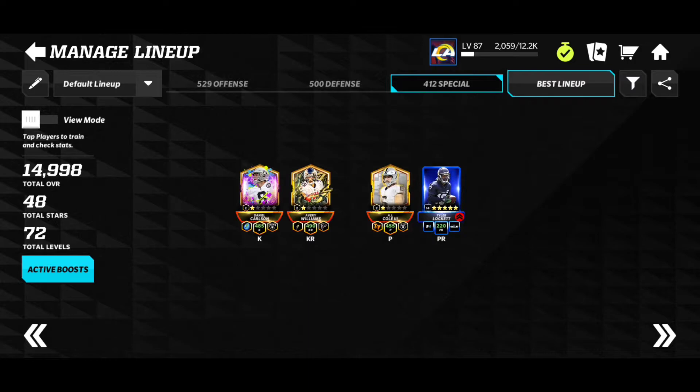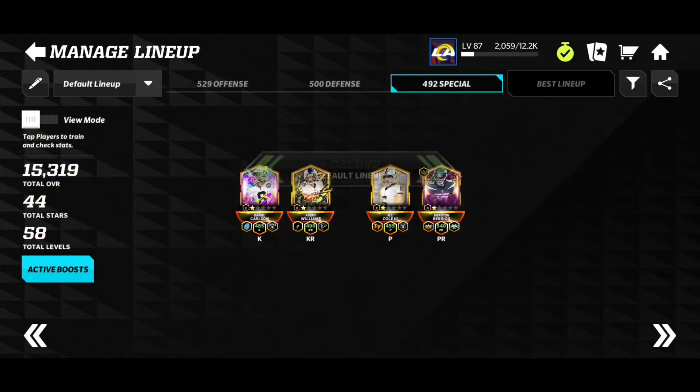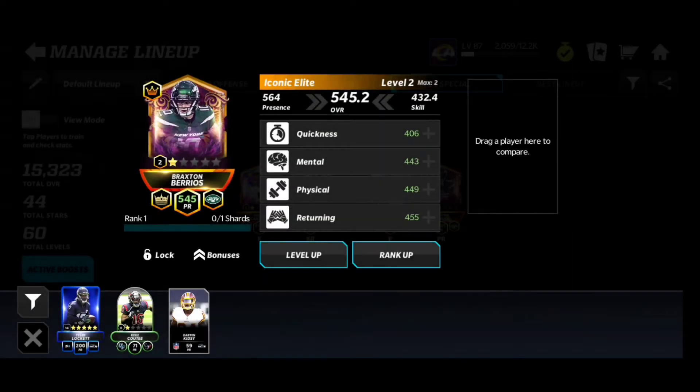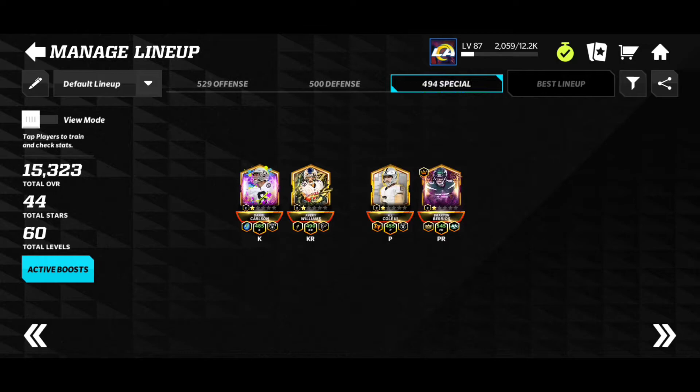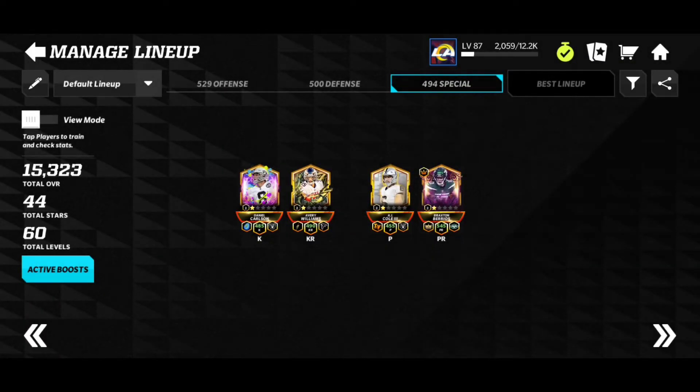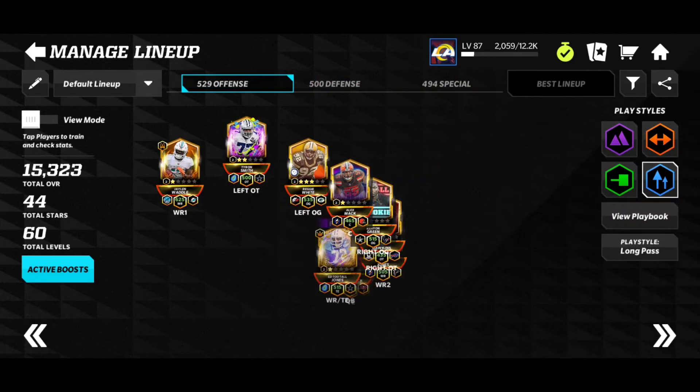Let's upgrade our special team in three, two, one. Oh my god, that's beautiful — plus three hundred and twenty one overall increase, and we have a 492 special. I have to slow down. We do have the level up. We don't have a rank up, which is only for promo players. So we have a 494 special and a 545 power turner, which is crazy — that's the best power turner right now on the special team. And we have a 15,323 overall.